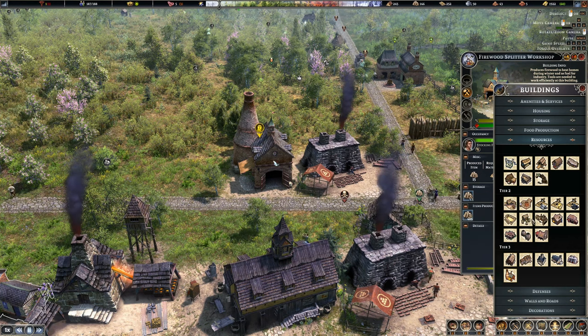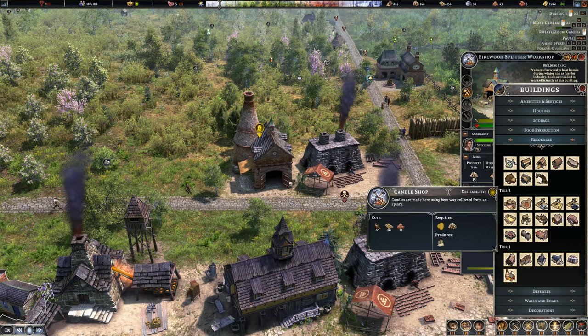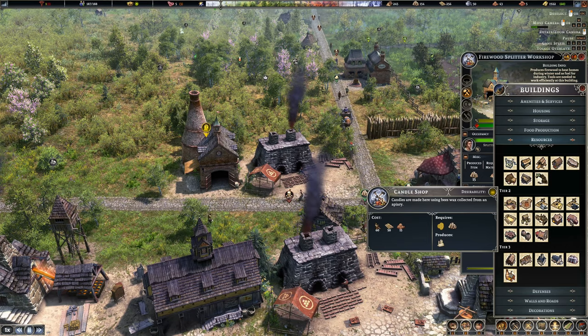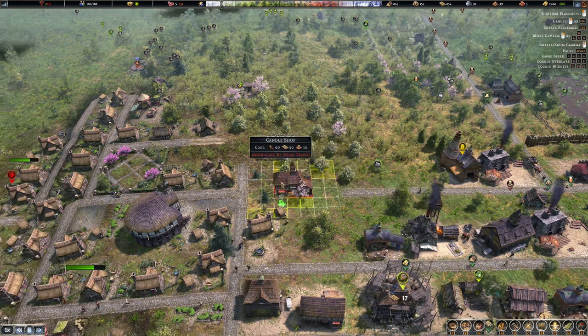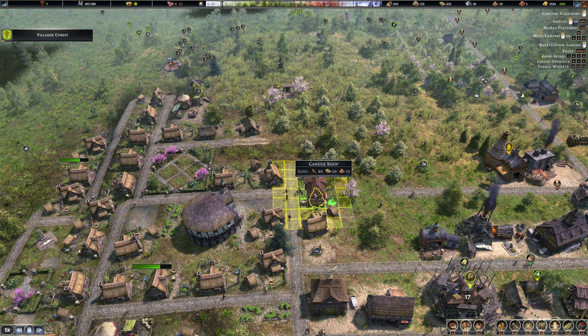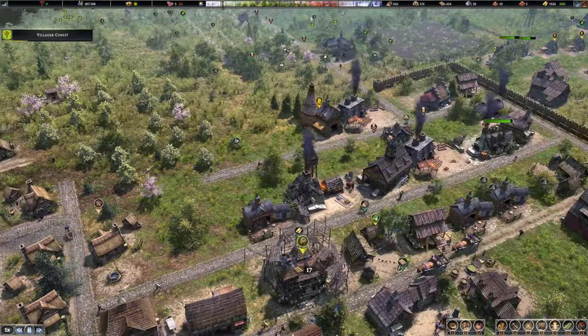We have soap, got pottery, candles — it was a candle shop. So it needs honey, or wax I guess, and wood. It doesn't really have a negative effect on desirability, so I could put it anywhere. Can I fit it in there? Sure, why not. Let's turn it around — fancy! Little candle shop.